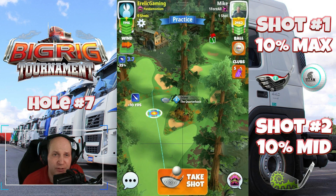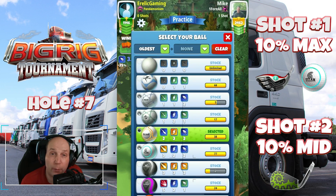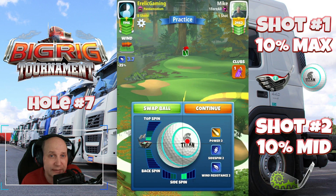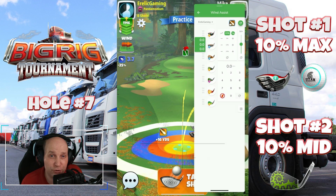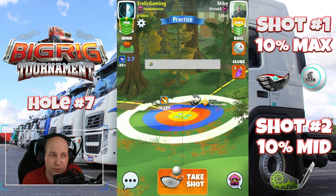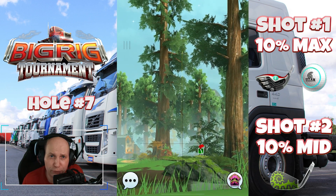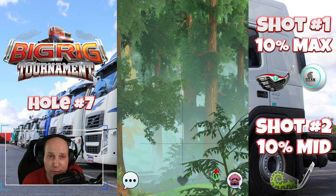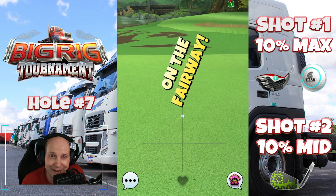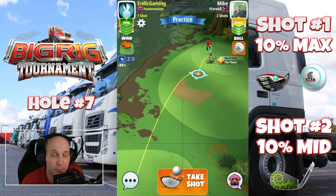Hole number seven — playing with an Extra Mile and a Titan ball. With the Katana I just couldn't quite reach, and while I could use a little overpower, for consistency I switched to the Titan ball so I can reach cleanly to the next fairway without extra adjustments. Two bars of topspin, two bars of right spin, adjusting this shot at 10% max. Don't go too long — you can get into the rough, but I like leaving myself at roughly this distance.